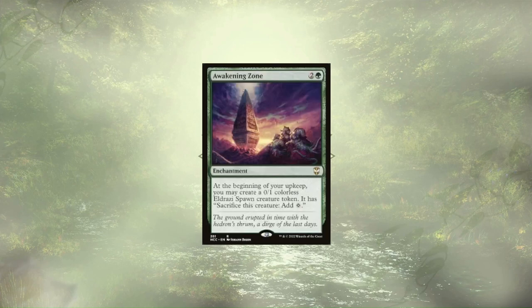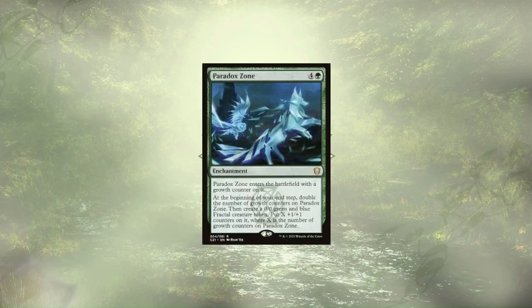Speaking of ramping with tokens, we have Awakening Zone, which is going to create us a 0/1 Eldrazi Spawn at our upkeep that we can sack to add mana to our pool. This is going to let us play ahead of curve and not waste all those extra cards we've been drawing. Last up is Paradox Zone, which enters with a growth counter on it, then doubles the number of growth counters at the end of our turn and creates us a fractal based on the number of growth counters on it, meaning that each turn those fractals are going to get bigger and bigger.